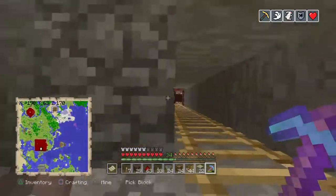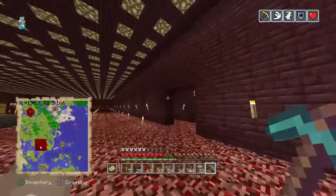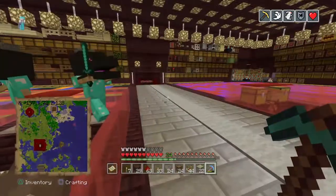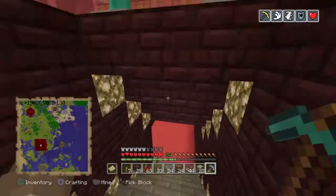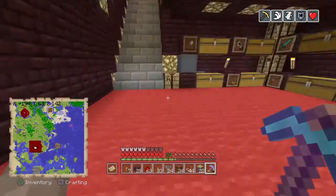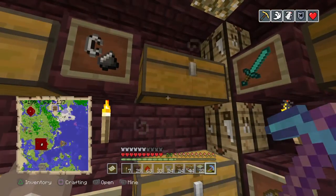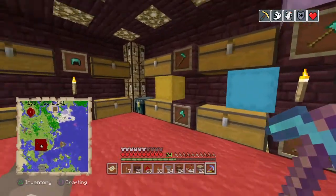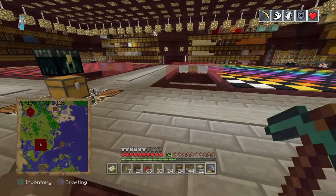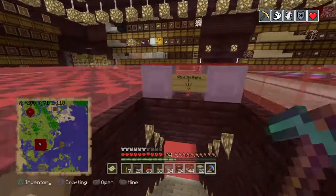All the stuff that dropped straight down — boats, minecarts, weapons, and such — heads down this way into the tools and junk room. Junk goes in one corner, water and lava in another corner, and flint and steel get pushed into a hopper and into that chest. Everything else we have to manually pull out of the junk chest and place it, until we figure out a way to sort that too.